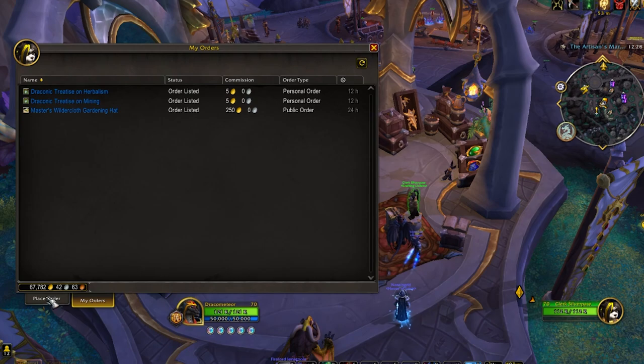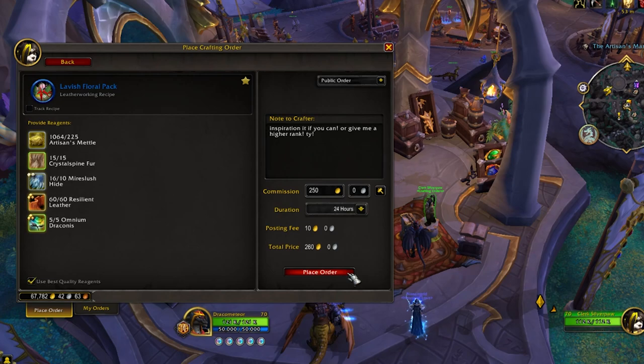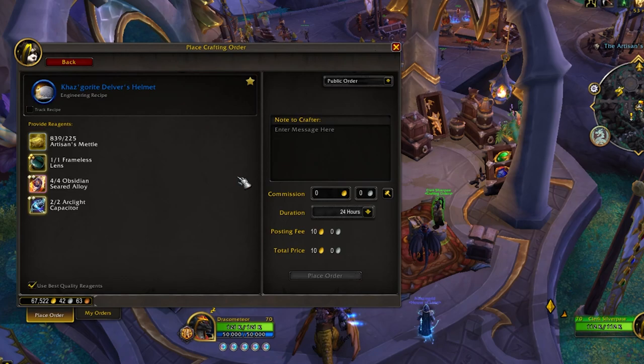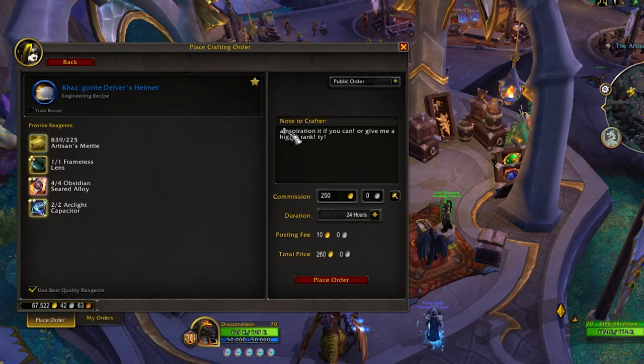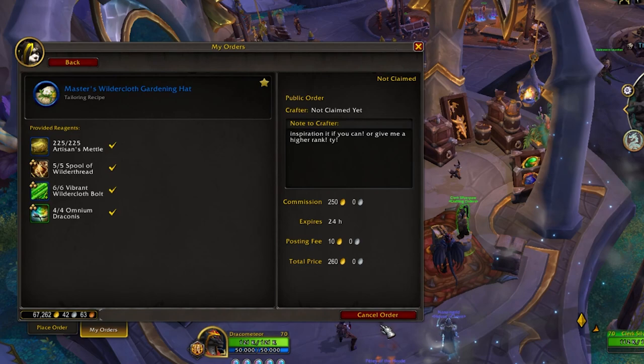I've placed crafting orders for each of the blue rare items for my mining and herbalism accessories — so that's four blues. But for the tools, I'm still using the green ones and plan to craft them myself on my blacksmith. When placing crafting orders, there are different ranks of materials you can use to craft them, which give you higher quality with higher rank materials. As a general rule, I don't necessarily recommend using the absolute highest rank if they're significantly more expensive.